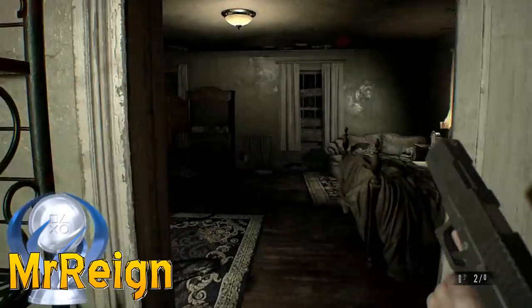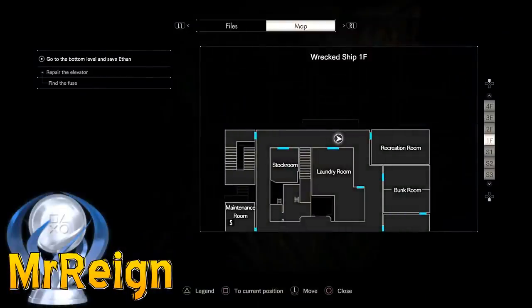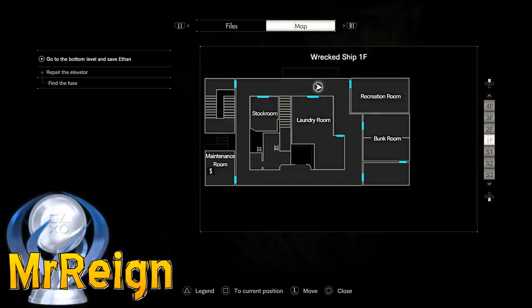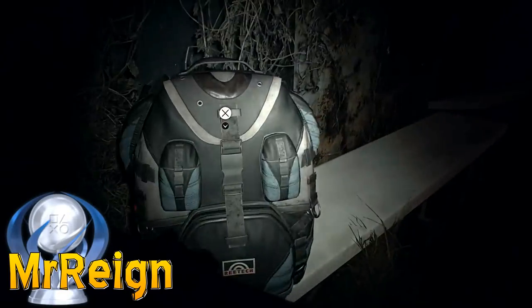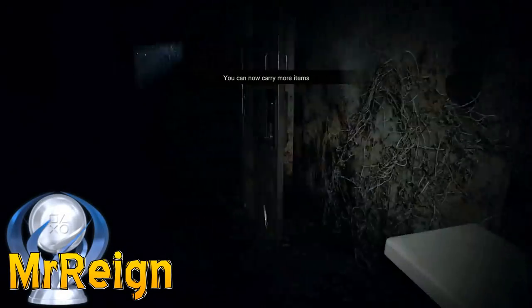The third one is in the wrecked ship and you will need the corrosive fluid to get into it, but that stuff is everywhere and this should be a priority anyway. This one will be found on the first floor rec room.